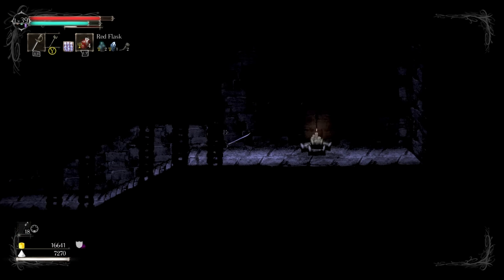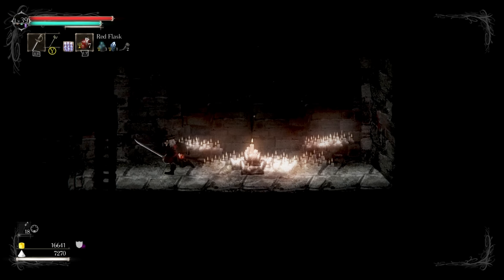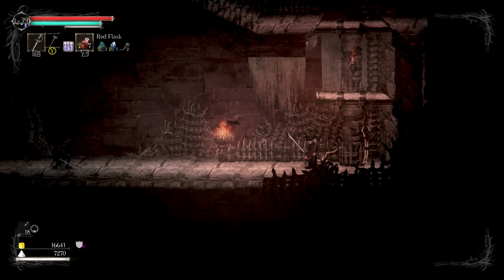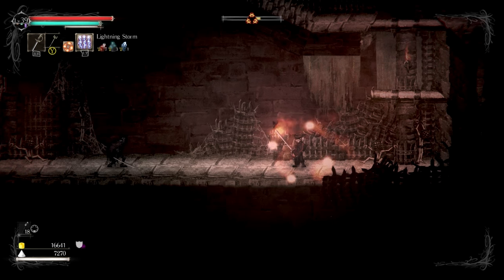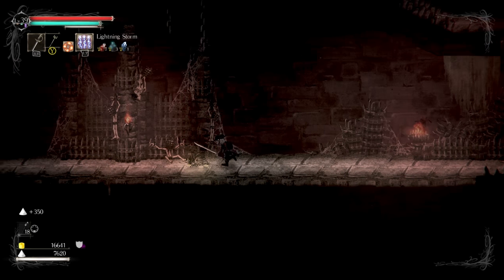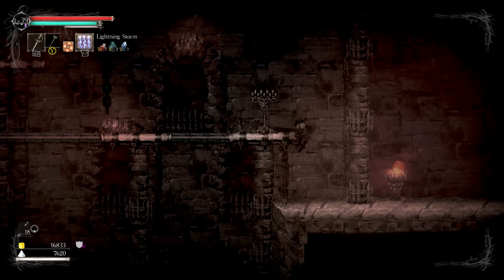I'm just gonna restock here. This is a smaller shrine that also restocks your stuff and makes you respawn there. This dude I find is pretty easy with this spell here — I basically just need to dodge past him and he'll just burn to death, which is rather satisfying.